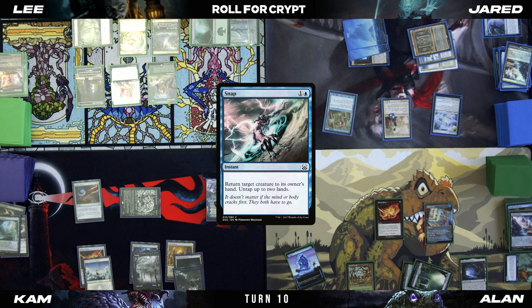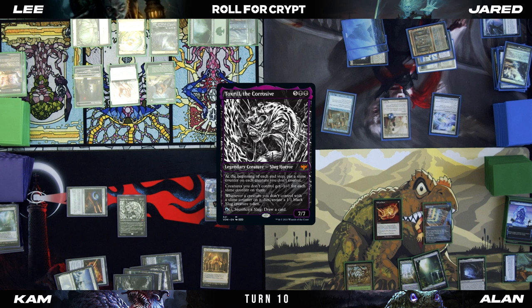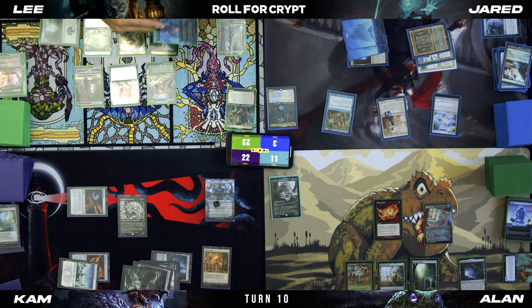Attempt to cast a Snap targeting Toxstril. All right, there's my hand. He's just going to cast it again. Pass the turn. Untap, draw. Pay a green and I will Nature's Claim Arcane Laboratory — you'll gain four life.